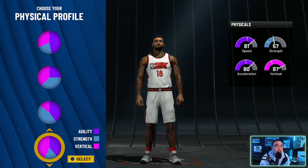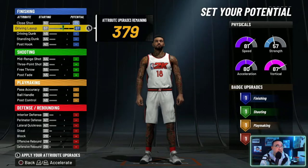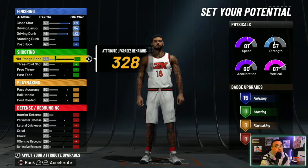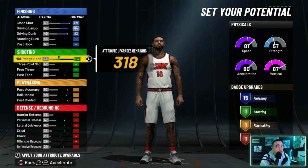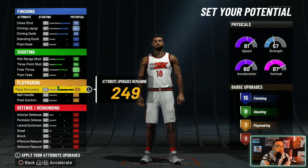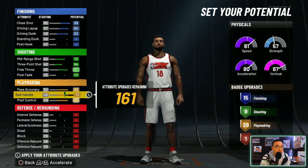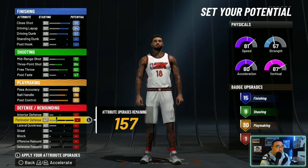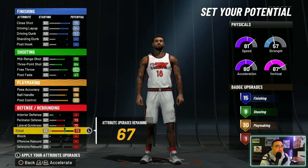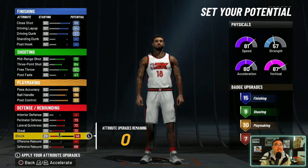Yeah, you heard me right — 30 playmaking badges. Pie chart is obviously blue and yellow. For physical, you're going to choose agility and vertical. Copy these stats: close shot max, driving layup max, driving dunk max, shooting — so you get 15 finishing badges. For shooting: mid-range max, three ball max, free throw max, post fade up until you get nine shooting badges. Playmaking: pass accuracy max, post control max, ball handle up to 76. Defense: perimeter max, lateral max, steal max, defensive rebound max, put the rest on block — you get seven. So you get 15 finishing, nine shooting, 30 playmaking, and seven defense.